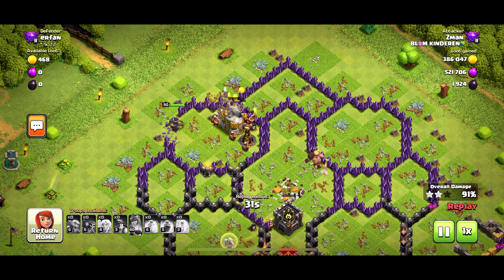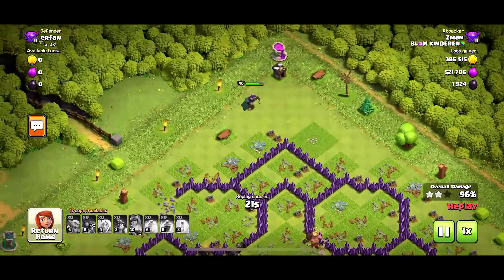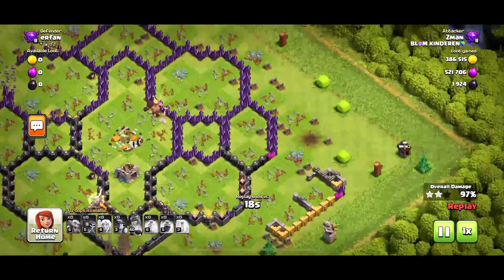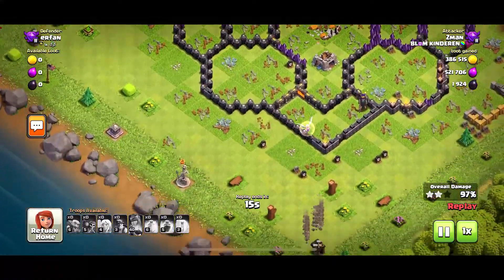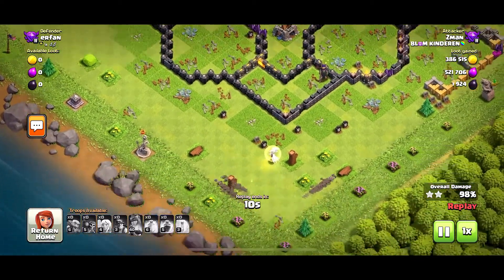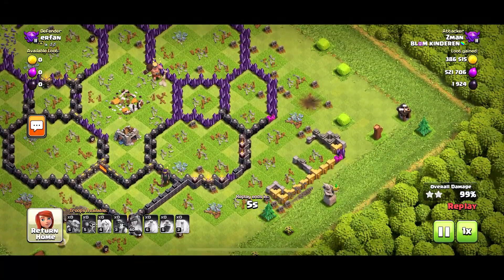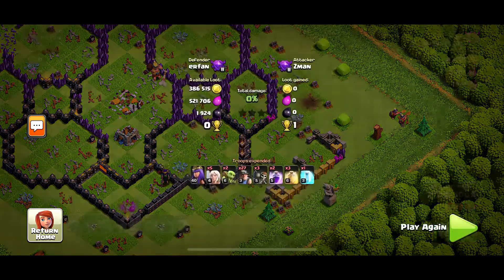And now I'm just kind of cleaning up, which the miners are very quickly doing — which is one of the best troops to clean up with. So we're just waiting here and withdrawing. Clean gets the champion man, and the miners — we couldn't get them quick enough. And we're just at three stars. Big ol' nice three star.